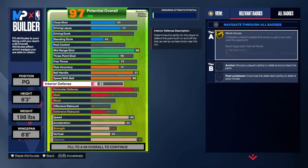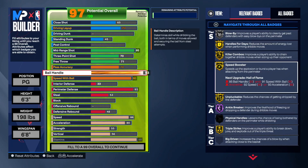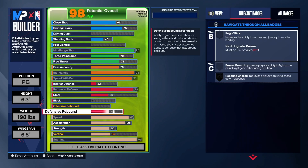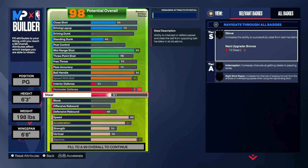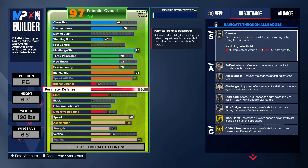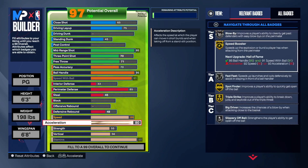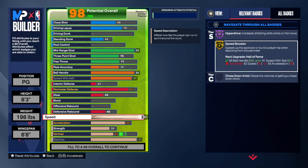Let's say you want a 95 mid-range and 91 three. You'll need a 93 actually, so you have to take some things down. Put 85 here and get clamps on silver. You need speed - actually need speed more. Look - now you got speed boost hall of fame and hyper drive hall of fame.